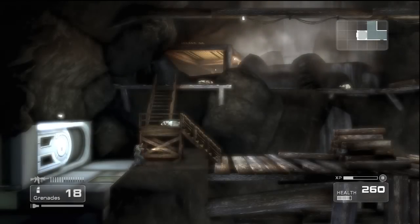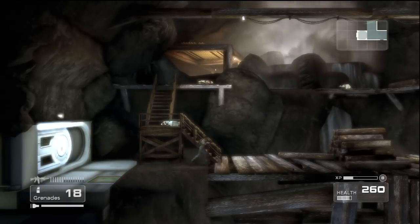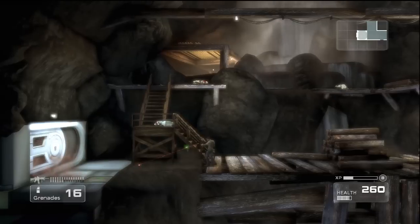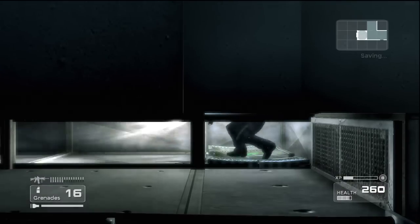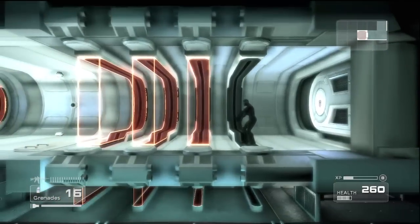We're going the right way. Yeah, we are going the right way. What's up with this? I see, we have to go underneath. There we go. Down. Let's throw our flashlight on and start crawling. Go, Jason, go.